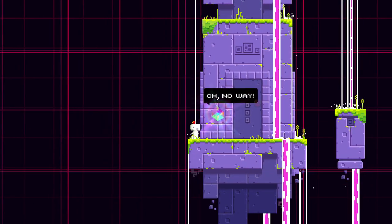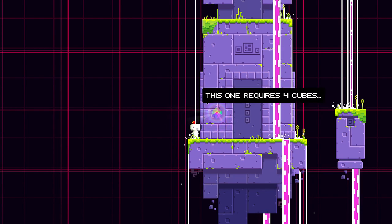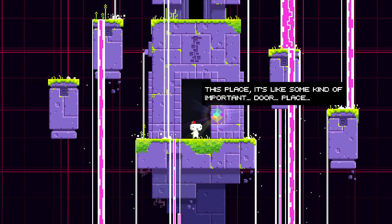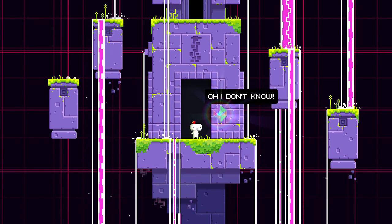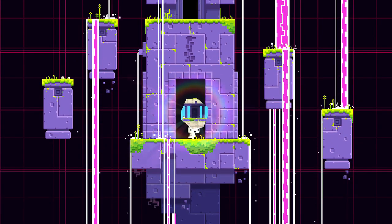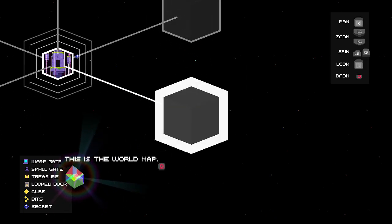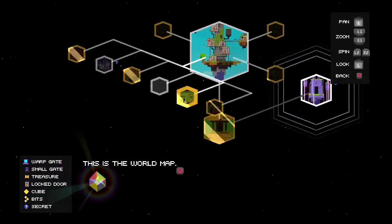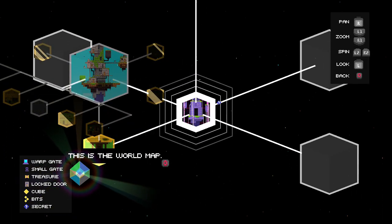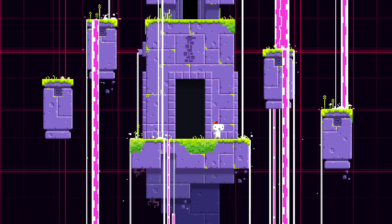Yeah, this level was pretty straightforward. Whoa, check this place out — feels pretty important. What? No — oh no way, it's another door! This one requires four cubes and this one eight and this one 16. This place is some kind of important door hub. I don't know, that's why you're here — now go find them cubes! This must be the hub area. Oh yeah, there's even more areas to explore!